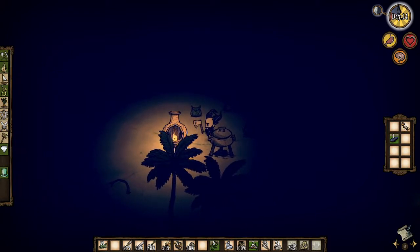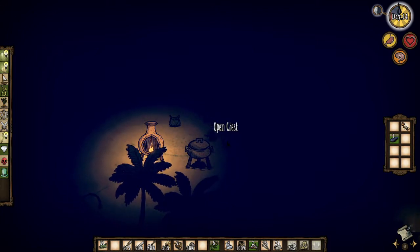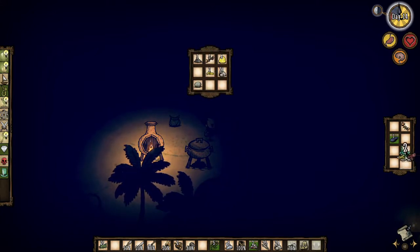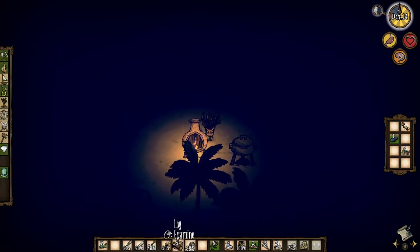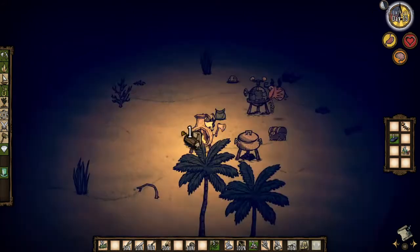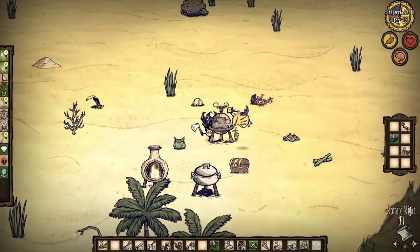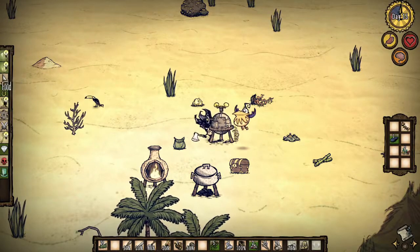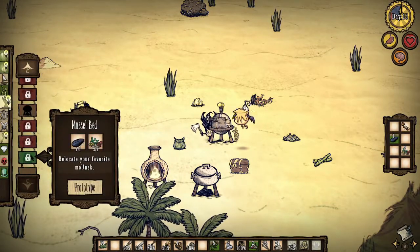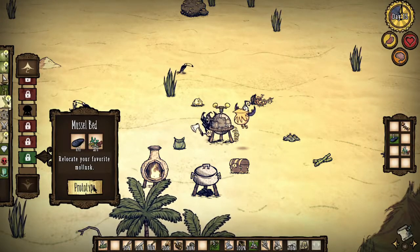Alright, let's think about that. What did you want? The chest has the coral. Alright, let's end the episode making a clam bed. Okay. This bed. Sorry. Alright — a clam bed and food. Yeah, mussel bed. Relocate your favorite mussel. Prototype it. Mollusk.